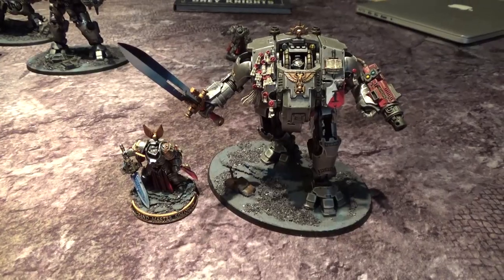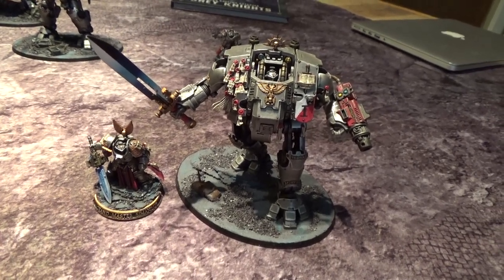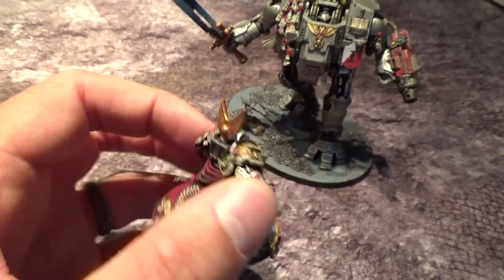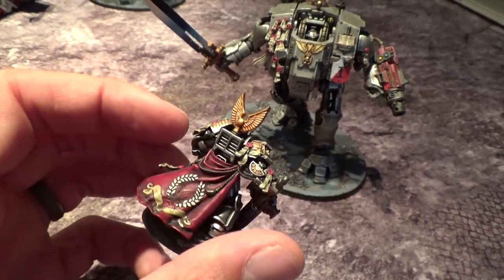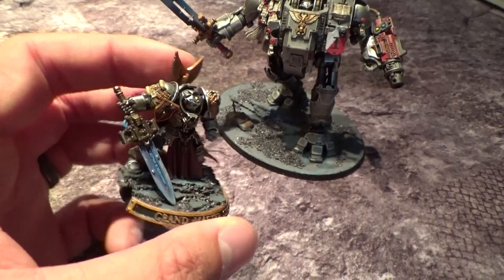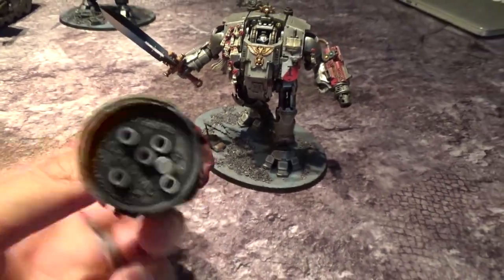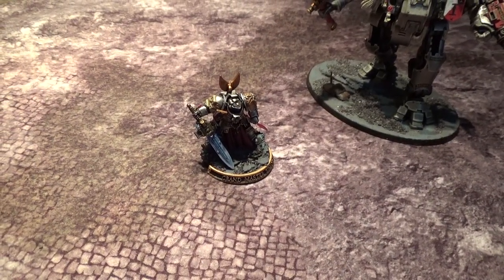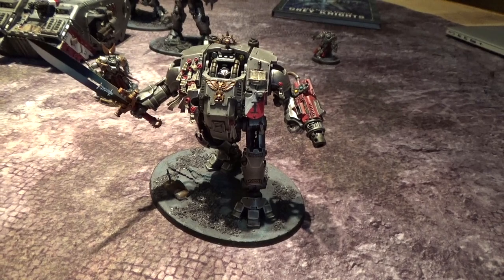Grandmasters are good — they're the ones who give us reroll ones within 6 inches. We don't have a Lieutenant's equivalent, so we really have to rely on this. Grandmasters on foot are nice to hold in your back line or deep strike with Terminators or Paladins. The fact that they can latently deep strike and get thrown around the board with Gate of Infinity is very nice. A lot of people don't rate these guys because they're only T4, six wounds, 4-up invuln. But he's got a really small footprint, so he can fit in a lot more places than something like a Grandmaster Nemesis Dread Knight.